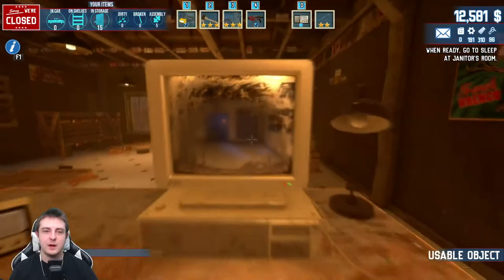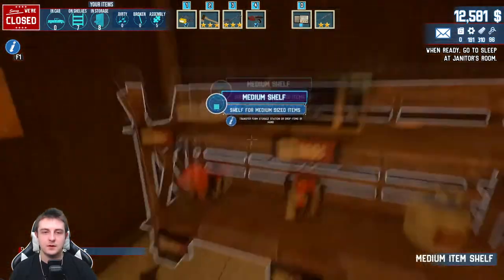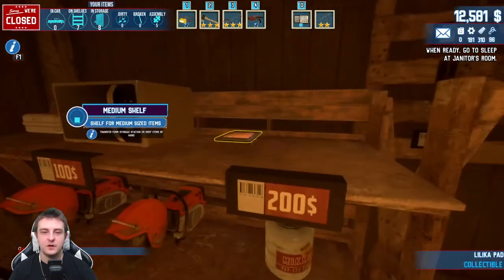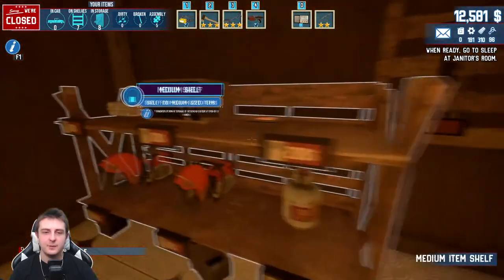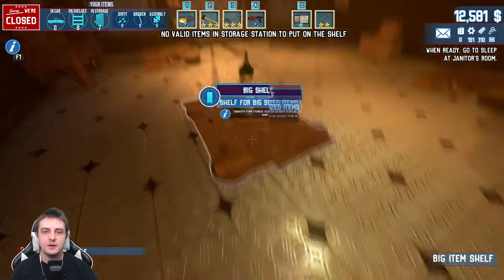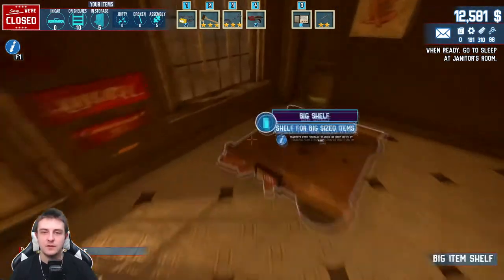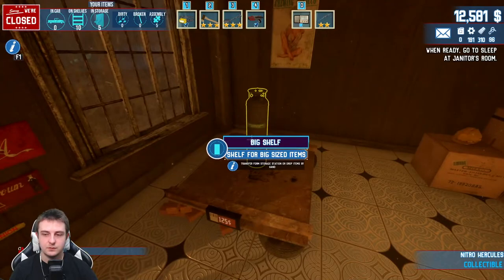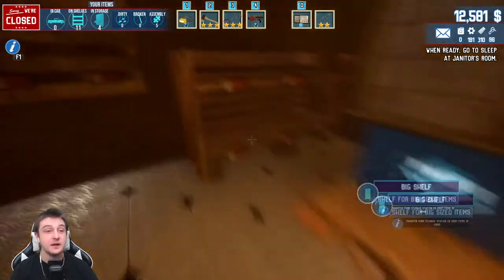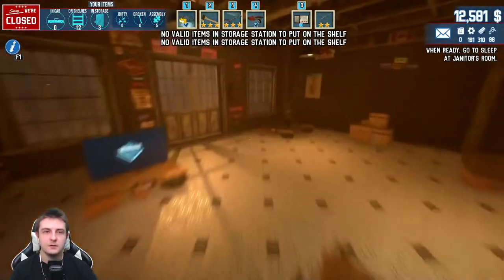We will restock our store before we go to bed. A couple of saws - those are the same saws. The iPad kind of thing - the pad thing - $200, not too bad. Just checking out some of the items we are selling, the new items, to see how much they're going for. The Nitro Hercules 125, the TV at $280 - I love to see that.